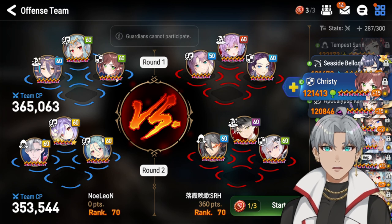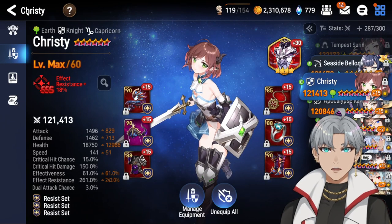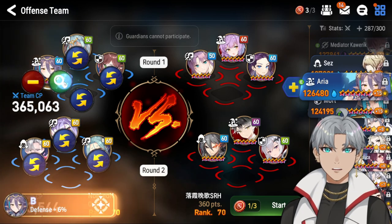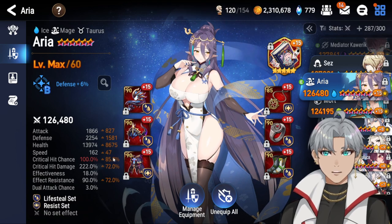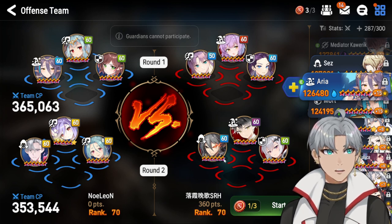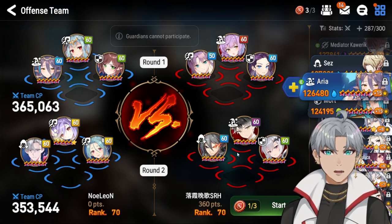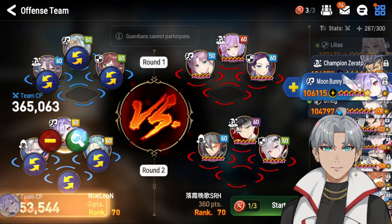Christie is here to give extra effect resist, though technically I don't really need it but it'd be nice to have. She has Aria, so Aria is going to be mitigating damage anyway, so I don't need to worry too much about Aria. Aria doesn't have that much effect resist so it would be nice to have some extra effect resist with Christie. On team 2, I'm kind of cooking a little bit here but we'll see how this works. I have BDOM to counteract the RAN, even though RAN is actually still pretty decent against BDOM.